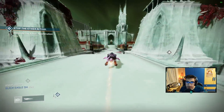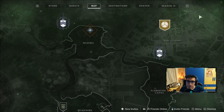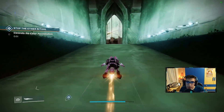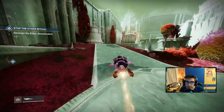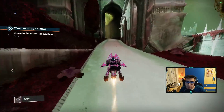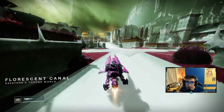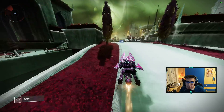Once you unlock Deep Sight tier 3, you want to be going to this area I'm showing now on the map — on the top right at Queen's Bailey. Your route for the farm, you can do this solo. It's actually nice to do this solo. You just go here; from spawn you go to the right basically, then you go across this area. This method gives you roughly one full rank every five minutes — it's actually insane. I suggest doing this before it gets patched.